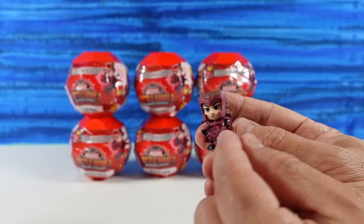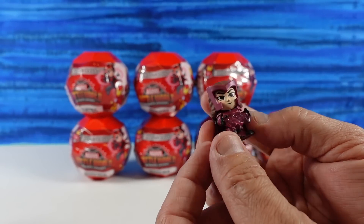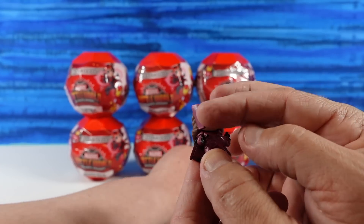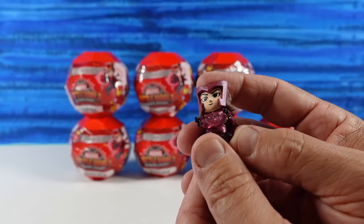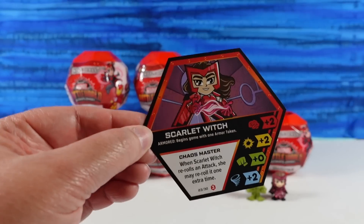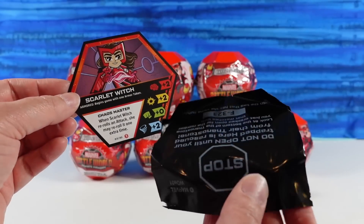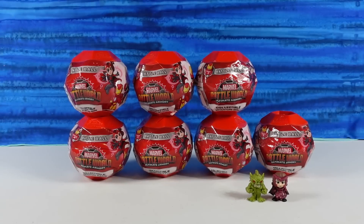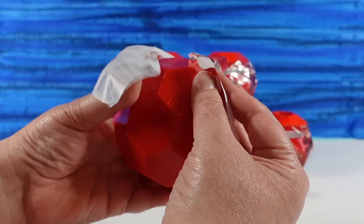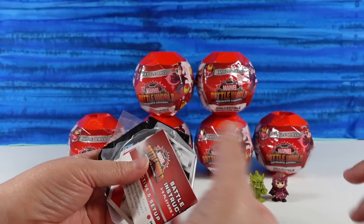Oh, she is cool looking. I like her outfit, and I like her little mystery stuff there. Her little thing reminds me of Magneto — that little helmet piece. She's cool. I don't know how that would stay on her head, though. Magic — that's what it's gonna have to be. So here is the card. The mystery one, they always put it in a little black pack so you don't get spoiled as to who your mystery is.